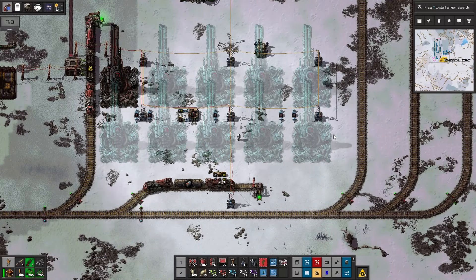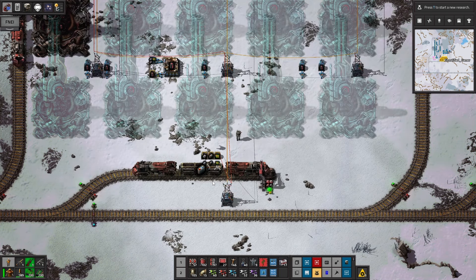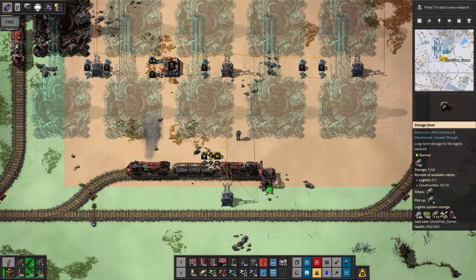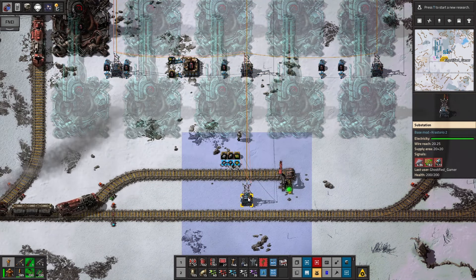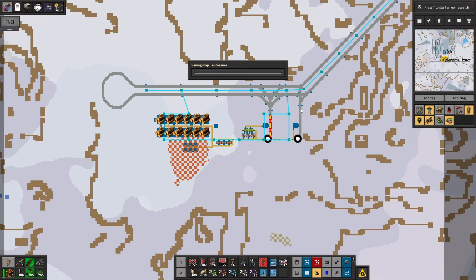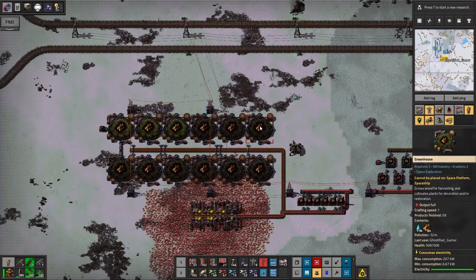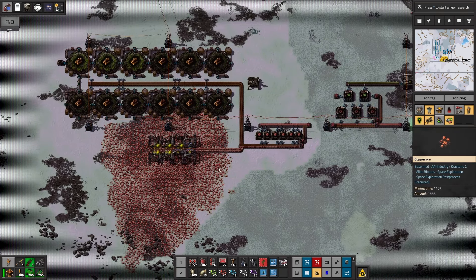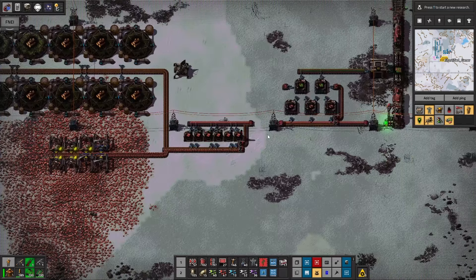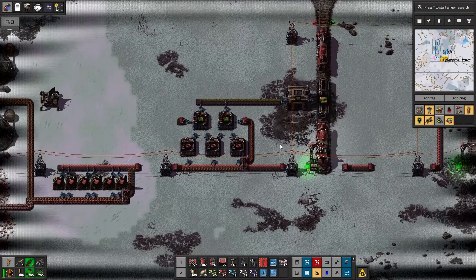I gotta come back to Cornetto. Hey there, battery train. So here I have a circuit condition — the train will only deploy if the battery is low or steel or green circuits. I have that on the red wire, and that's getting transmitted throughout the whole network. So that's how you control trains without LTN. Here I've got a green circuit build that I did. Real simple: wood, copper mining, copper smelting — the basic stuff. I don't care about doing the crazy stuff here.